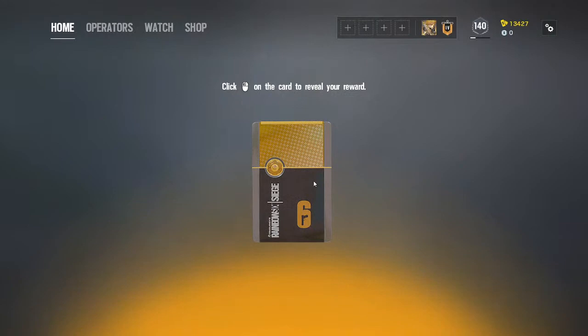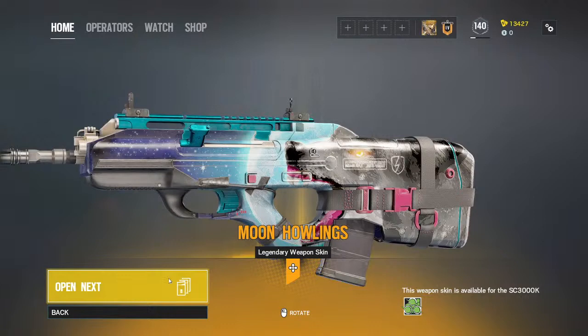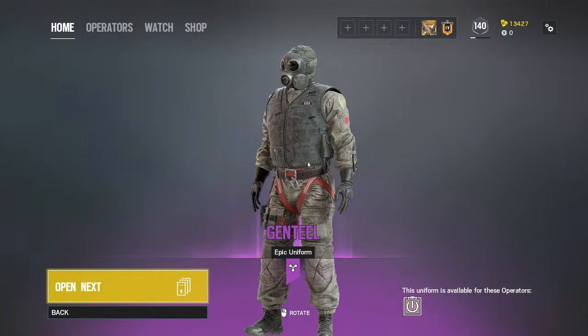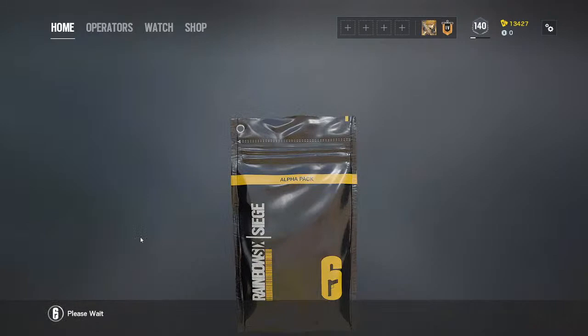Oh, this is very good! It's for Zero — a Zero gun skin. Moon holding — it's a Legendary skin, nice! Next we have an Epic skin uniform for Thatcher, one of my best operators.